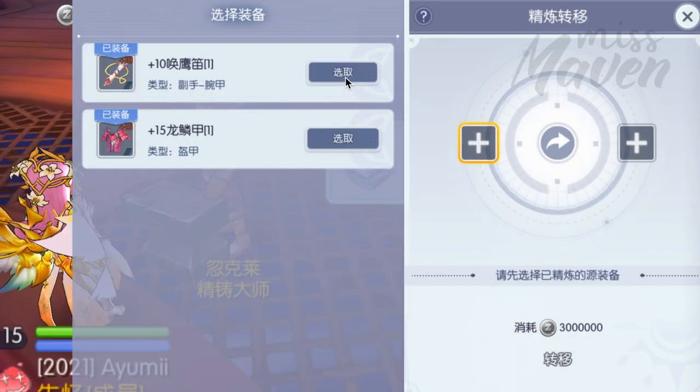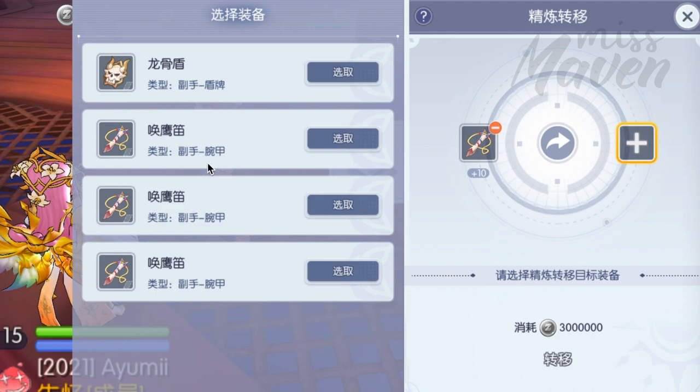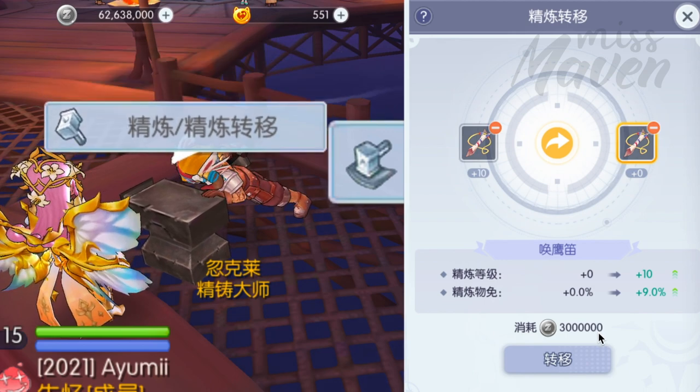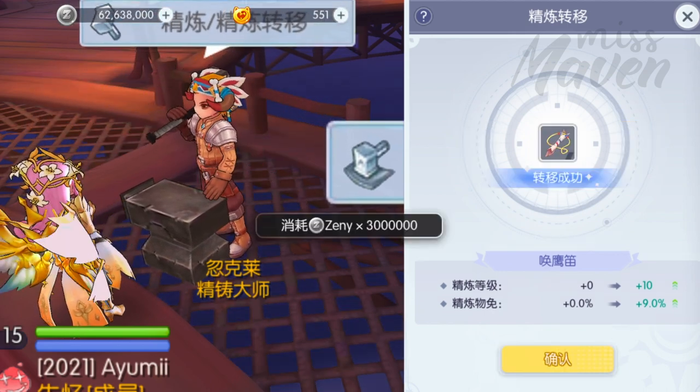You can also transfer the refinement from one ancient equipment to another. The process costs 3 million zeni and will not destroy the original ancient equipment. This will definitely be more convenient if you often switch between several equipment for farming, boss hunts, and PvP.